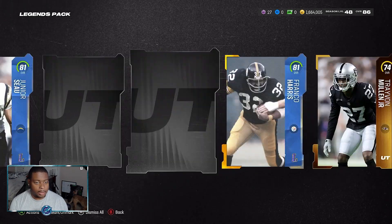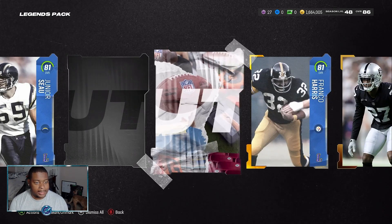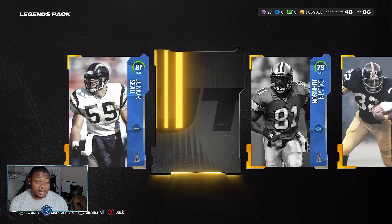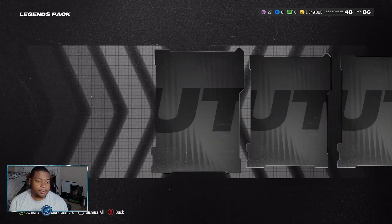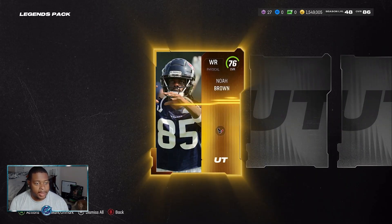We get a Trayvon Mullen. Our last legend card is a 79 Calvin Johnson. So last legends pack here - can we be great before we hop into some of these mystery packs with the training that we have?